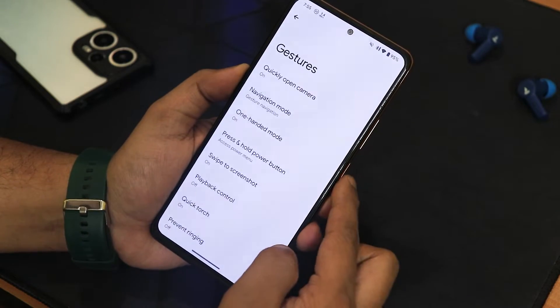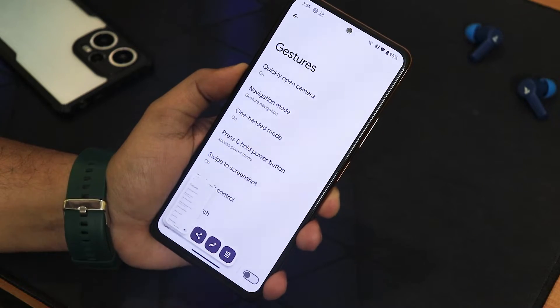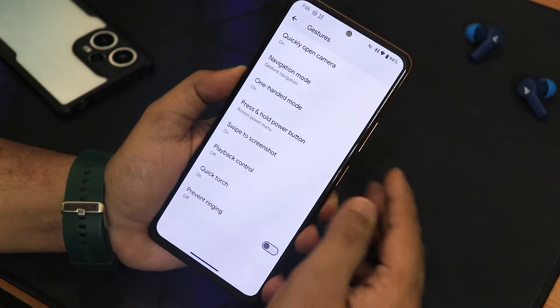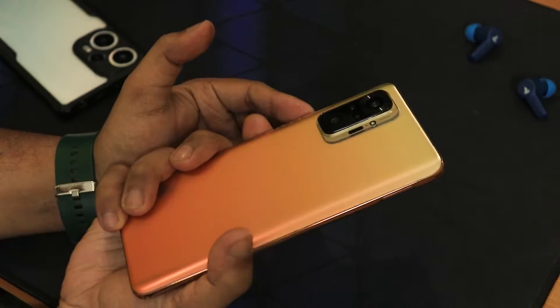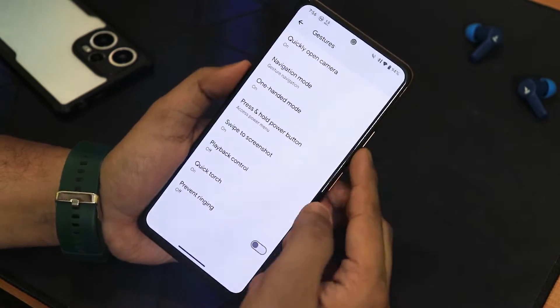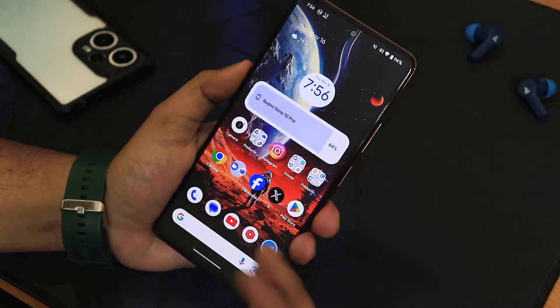We have swipe to take screenshot, which is working, with share, edit, and delete options. We have playback control, quick torch, and prevent ringing. The quick torch is working — I'll just hold the power button and as you can see it works perfectly. The fingerprint scanner also works perfectly fine.